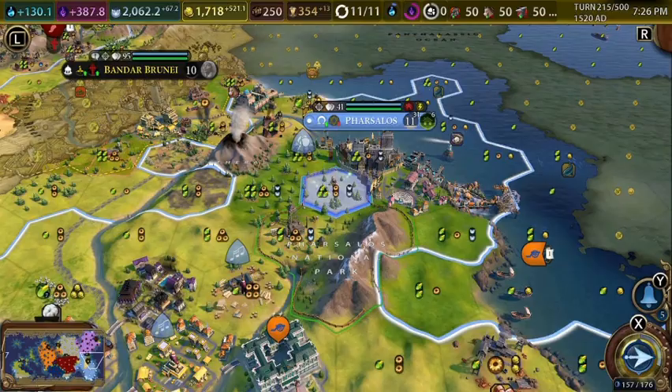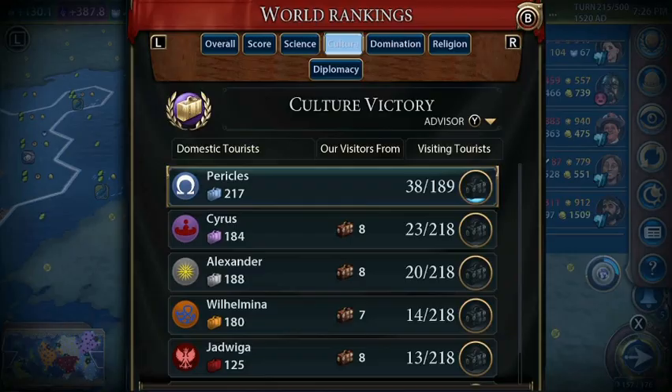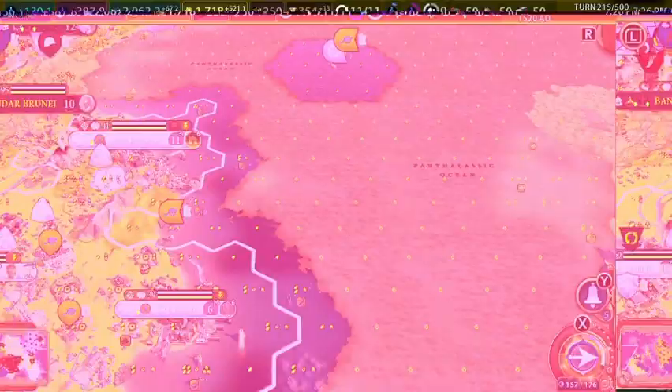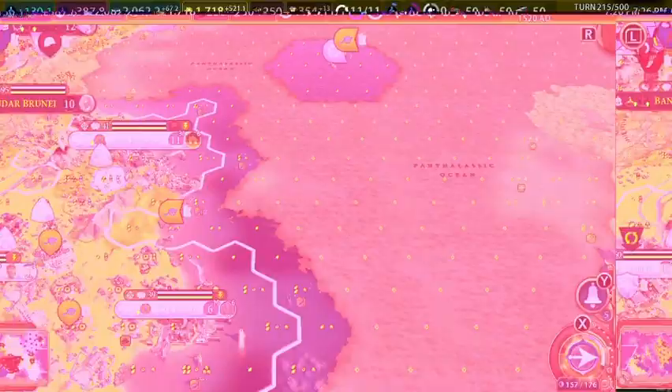So that's going to be it for this episode. We're doing great — we're on our way to a culture victory. We have 38 out of 189 tourists and 250 tourism per turn. That's not a lot at this stage, but we're increasing our tourism every turn slightly and it will keep increasing because we're earning more great people. Hopefully we get to win this — it looks like we're going to. Thank you for joining me, I hope to see you next time. Goodbye.